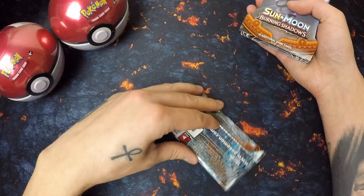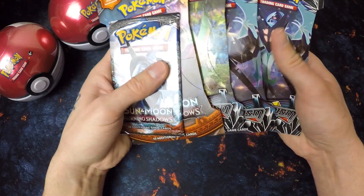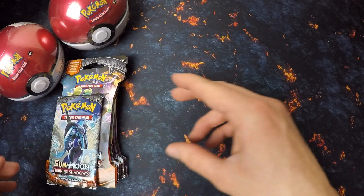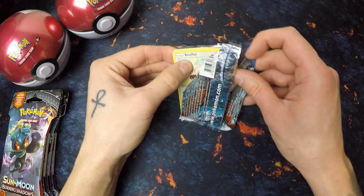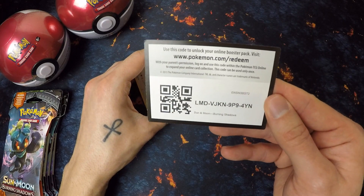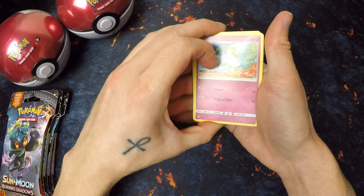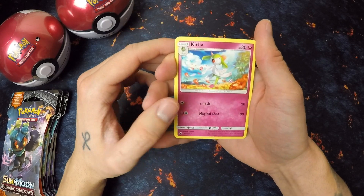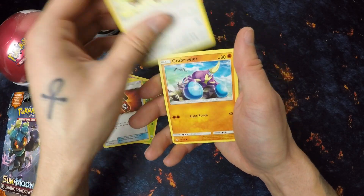Let's start opening some booster packs. We've got some Burning Shadows — two of them — and we have some Ultra Prism, and then whichever booster packs are going to be in the Pokeball tins. I'm going to be opening a lot of Burning Shadows, Ultra Prism, and Shining Legends packs.